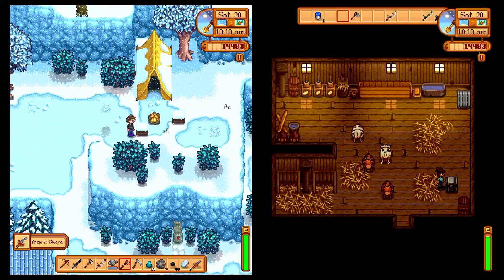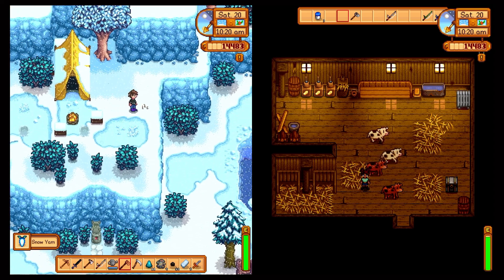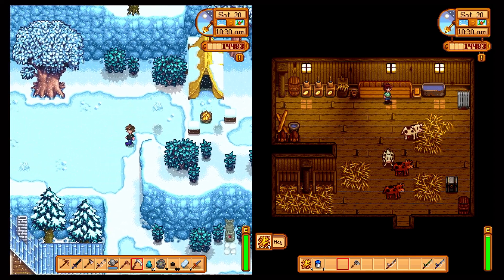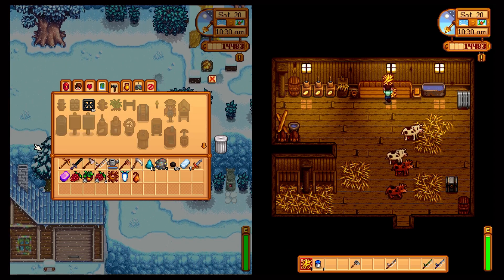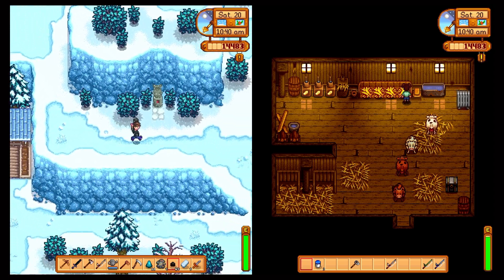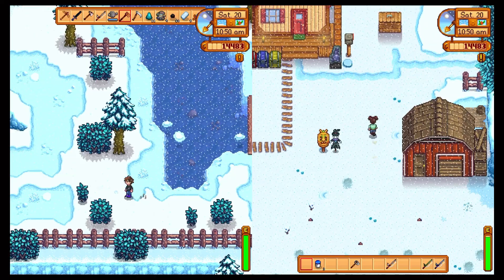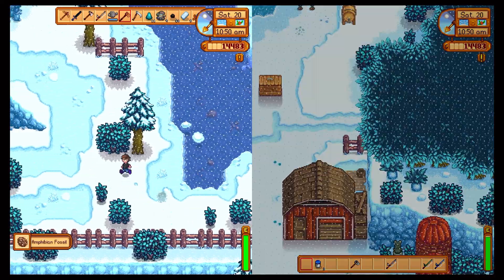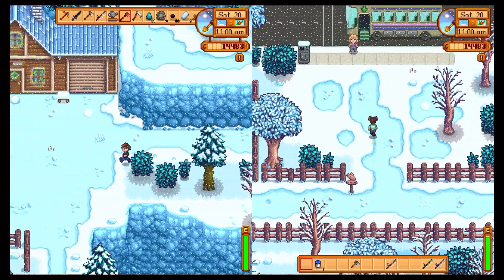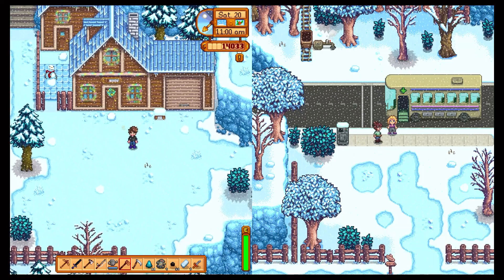I found an ancient sword! Now that I know what to look for, I wonder if this ancient sword is good or bad. I'm betting it's not good — Gunther can tell me more about it. I got something else for Gunther apparently. I found a fossil too — I bet Gunther can tell me more about that. There's apparently a part of this game I had missed.